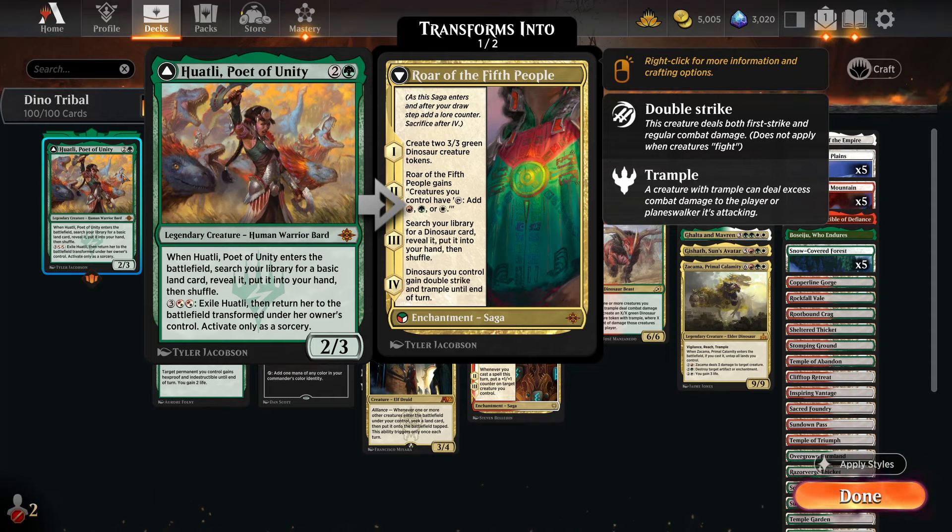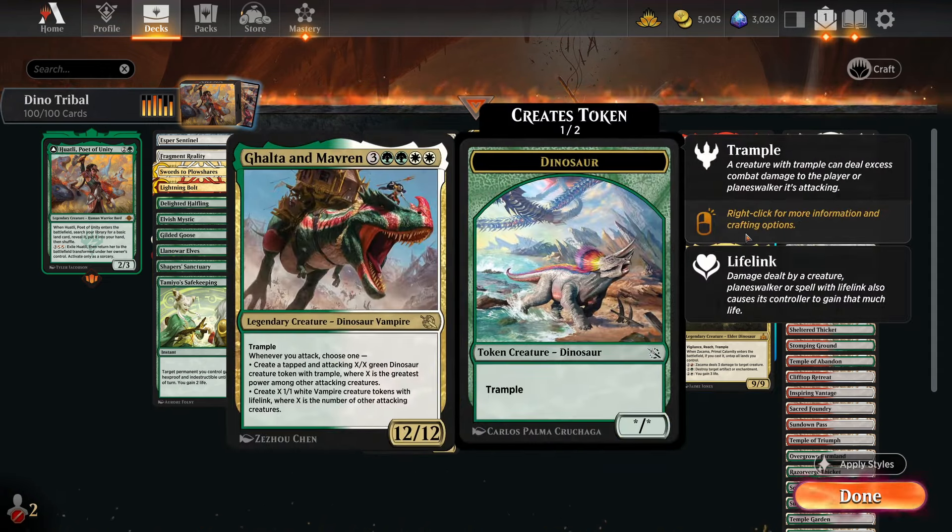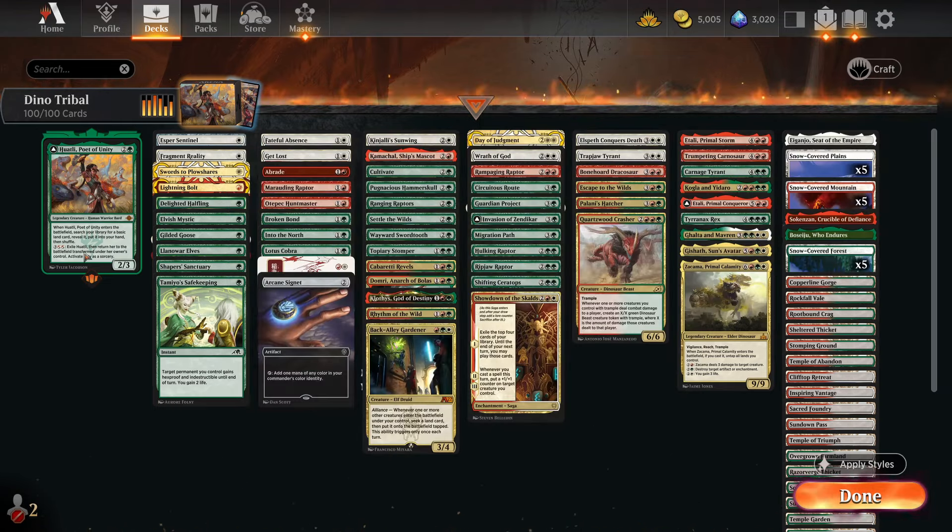There's a lot of queue times and waiting. But once you do, you're going to get one of your favourite dinosaurs. We've got Zakama, Gashath, Golta and Maverin — all the big Dalios of the dinosaur world. Let's see how many of these we can get out in today's video.